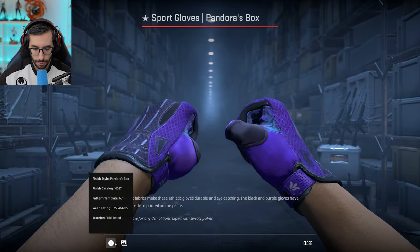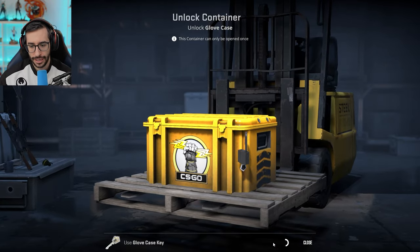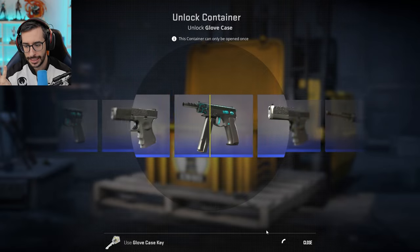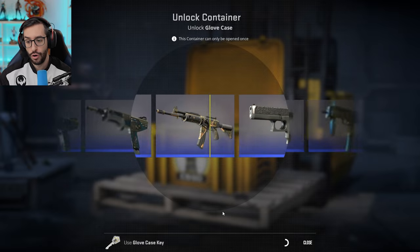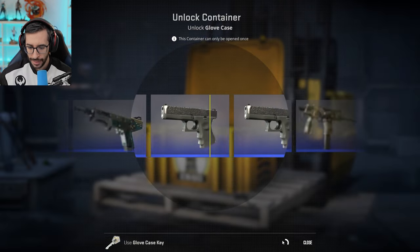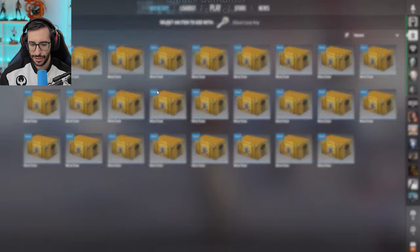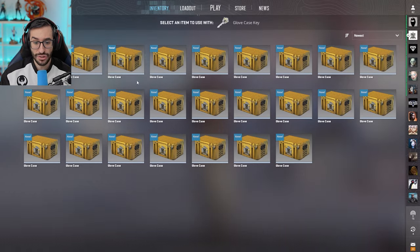I want to check it out now because I don't remember — they are Field Tested, as you can see, close to 0.14. Imagine, guys and girls, if we get these gloves in Factory New — it's like getting a Dragon Lore in its moment. And surely this is quite factible, because getting a gold is a possibility in 400, getting a Red Souvenir is a possibility in 4000. You can get any gloves in any condition. The thing is that getting gloves in Factory New is extremely difficult. This opening I am doing is 40 boxes, guys and girls, and every box is worth more than 7€. In fact, in the last week this box has gone up almost 1€ — it's an absolute barbarity.